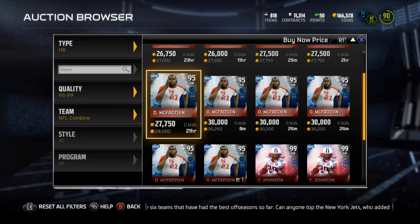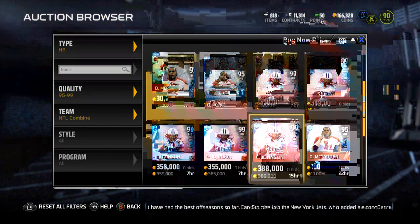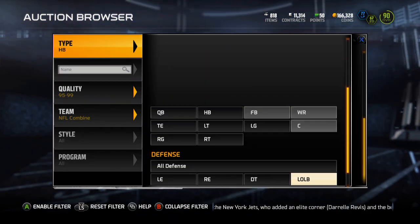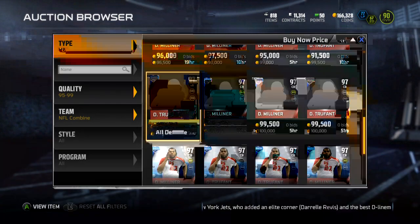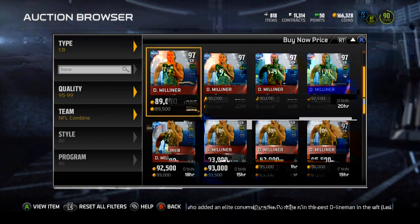Let's see how much Chris Johnson is — 351k, so not bad there. And then let's go check out D. Milner — he's sitting at 89k. So let's go ahead and throw these up.